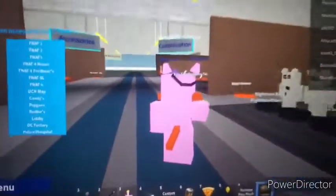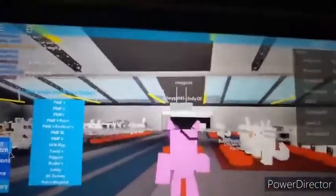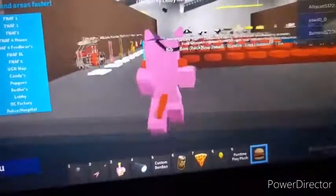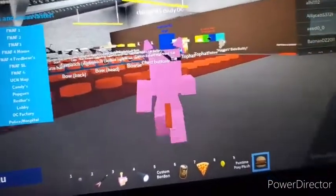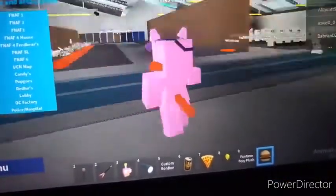I stepped on the conveyor belt. There's a bunch of OCs here. There's like foxes, chickens, rabbits, bears, even other animatronics. You get all these OC things. Things you can wear. You can change the color. You can get the tail.